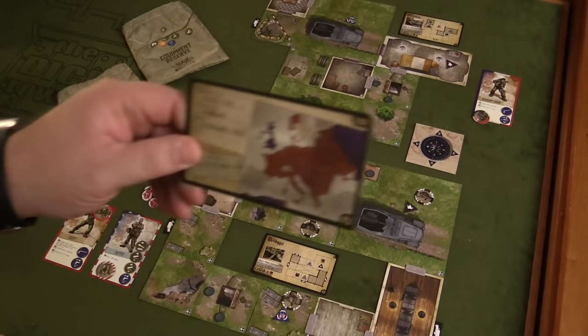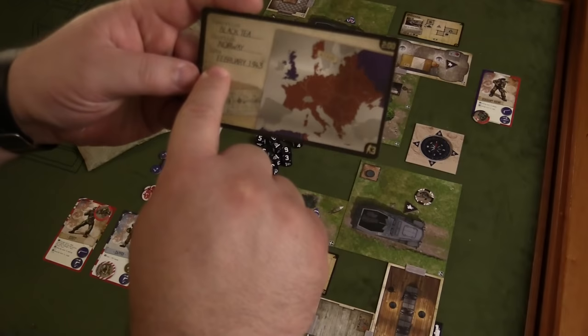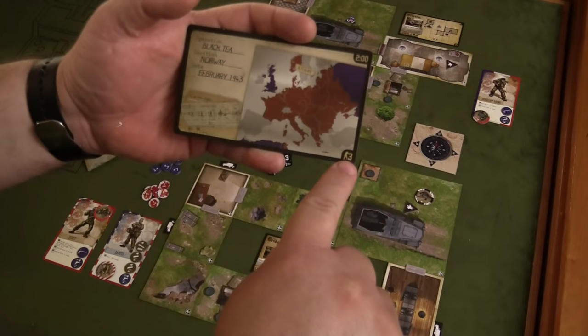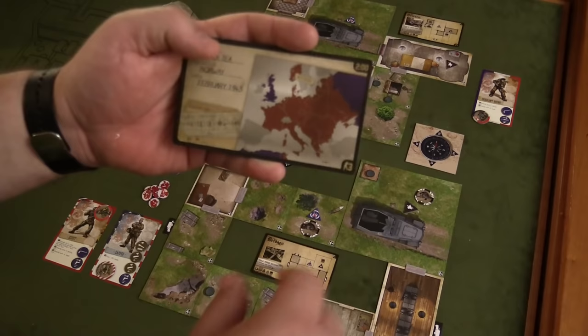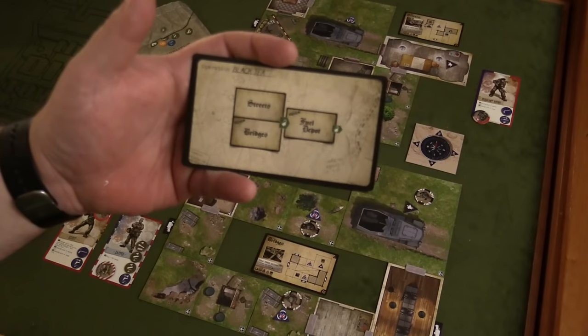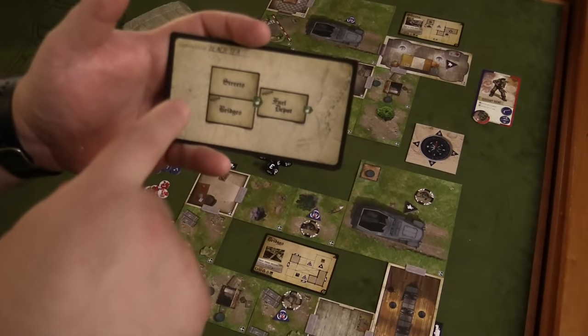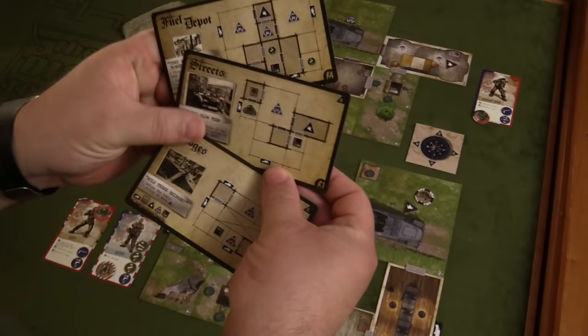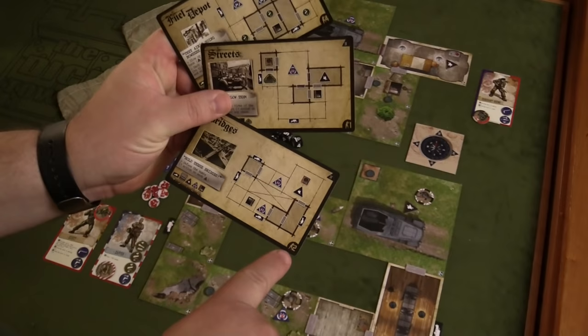The first thing you do in a game of V Commandos is choose an operation. I've chosen Operation Black T here, which took place in Norway in February 1943. The operation card shows you how long you can expect to play — this scenario takes about two hours — and how many commandos can take part. Flip the card over and it shows you the different terrain sets used for this operation and how they have to be completed. You then pull out the three different terrain cards that show how the maps are set up on the board.